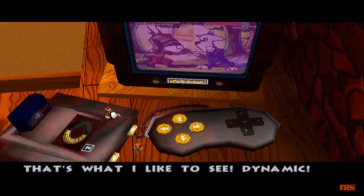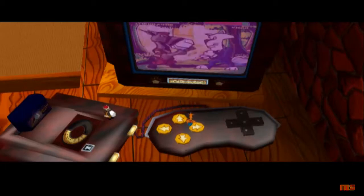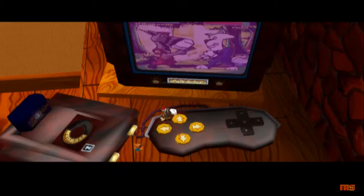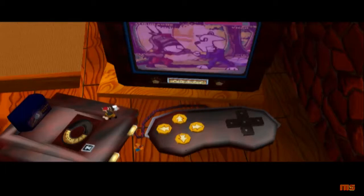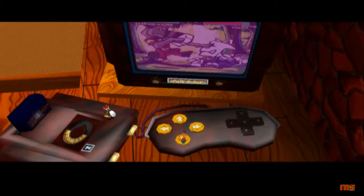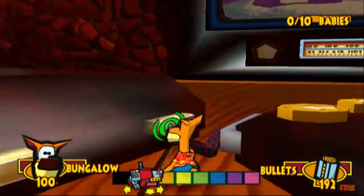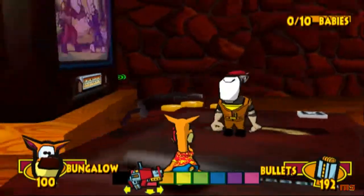That's what I like to see. Dynamic. Next: down, right, down, left, up — then left, up, right, up, down, up. I am stunned I remembered that. And he beat the cartridge to all hell, which you need to do because there are four tokens here. Well done on destroying a classic.